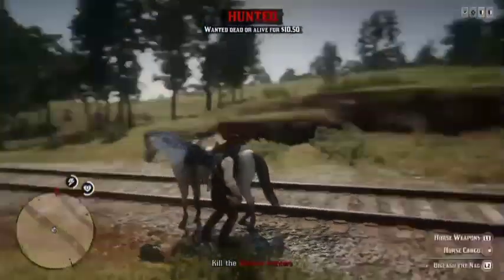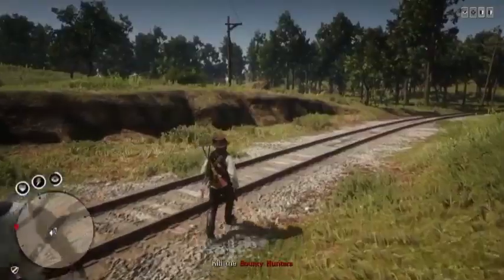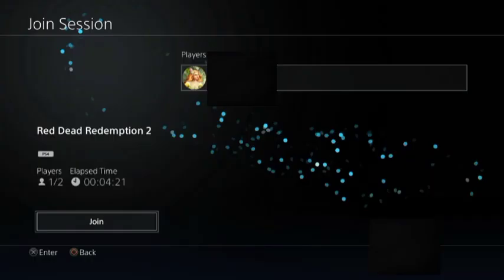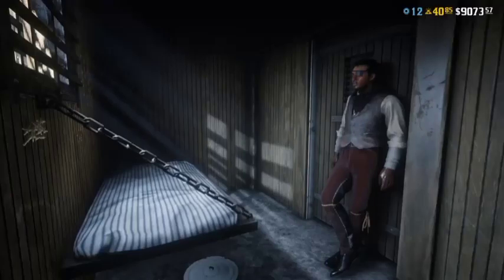Once the bounty hunter appears, wait until you see a command saying 'Bounty Hunter.' Hold down the command and surrender. Once you see a loading symbol, double-tap the PlayStation button, click Join, and then decline the alert. Wait until you see your character standing in the jail cell, then double-tap the PlayStation button again.